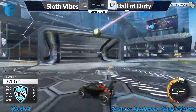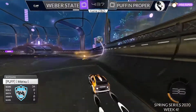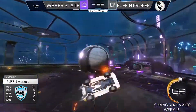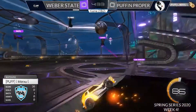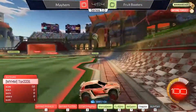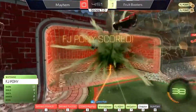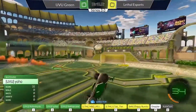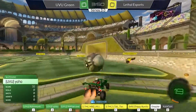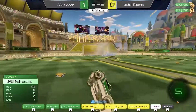Ball of Duty always has someone farther upfield to continue their push — it's really powerful right out of the gate. Puffin Proper doing some plays. Back and forth play but yo-ho and...